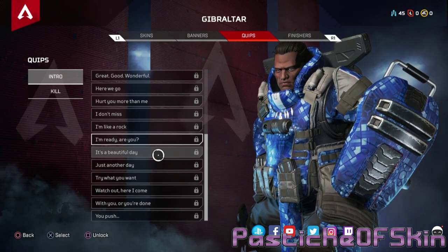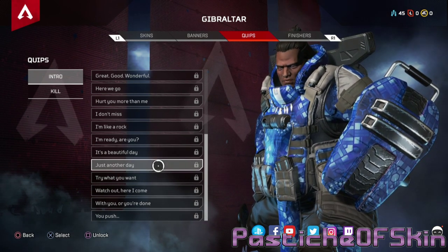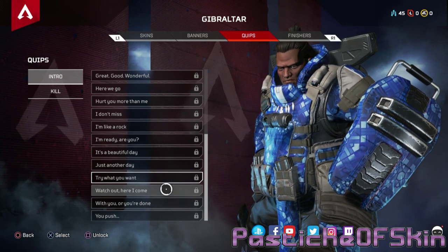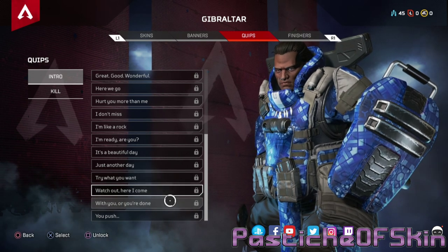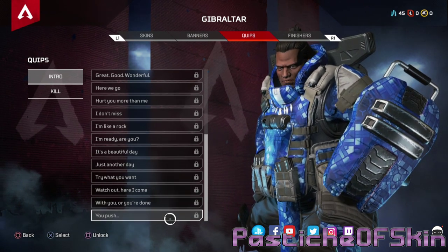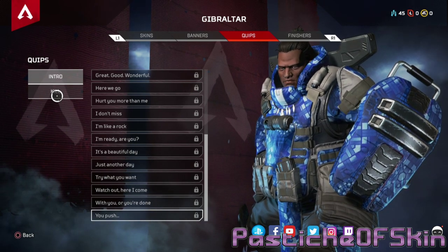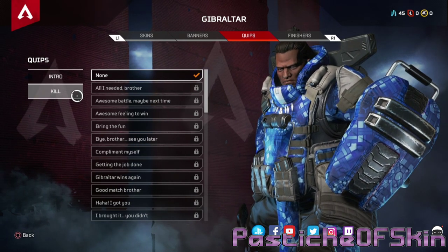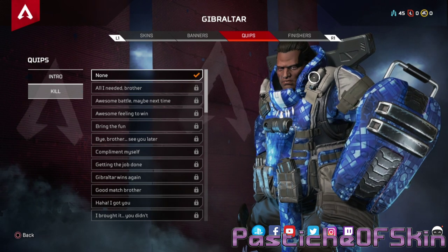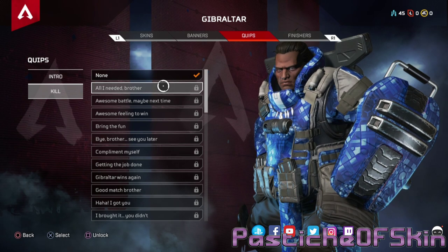'Hey, it's a beautiful day — let's make the most of it.' 'Just another day and another title.' 'Try what you want — it won't make a difference.' 'Hey brother, watch out — here I come.' 'I'm either with you or you're done pal.' 'You push, I slam.' I'm on board with that. I love this character's personality — the lines are kind yet threatening. It's actually a good way to describe him and I'm on board with that.